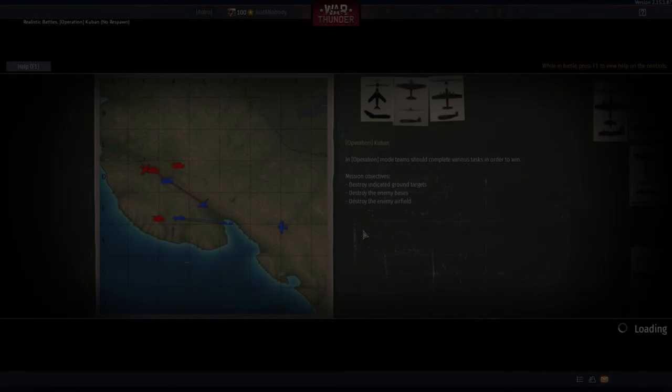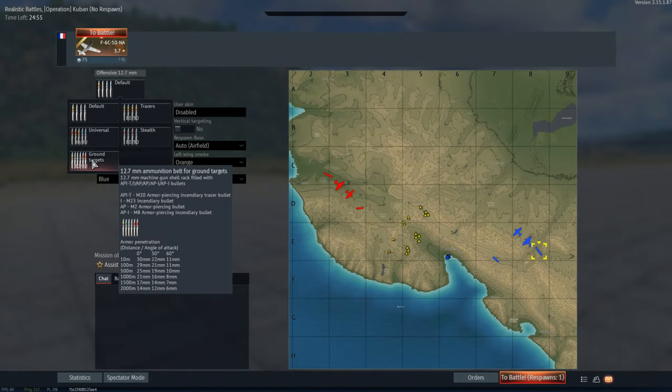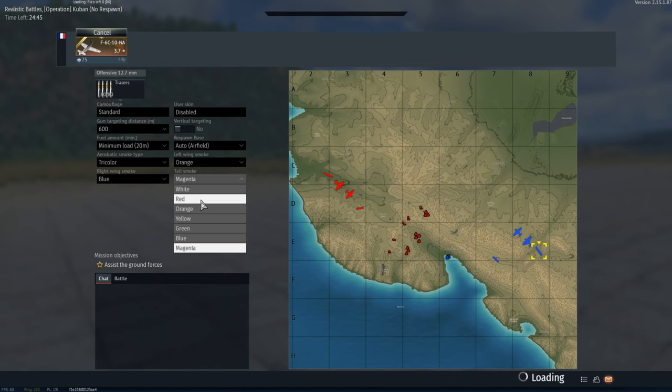G'day ladies and gents and welcome back to War Thunder and welcome to the F-6C. Now before you actually see the aircraft, you might be thinking the F-6C is some sort of jet fighter. However, this is a variant of the P-51 Mustang all the way down at battle rating 3.7, which makes this plane particularly interesting.